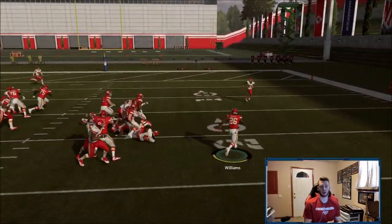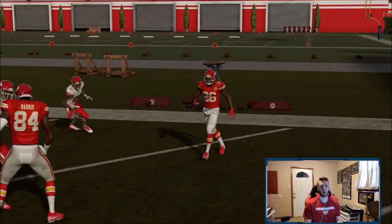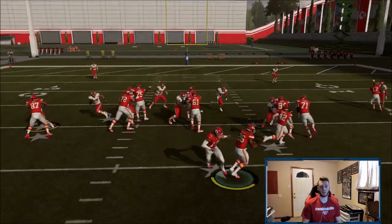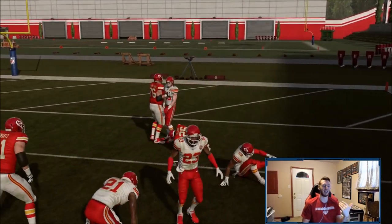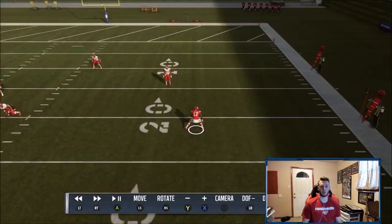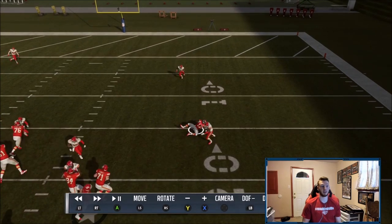It has touchdown potential if they block correctly, but sometimes they don't. I got a touchdown right there — it probably would have been one if someone had been there to click on, but you can see the potential for it to be a huge play. If Sherman blocks the correct way you have a lot of room to work. See right there — Conley is getting absolutely dominated. If you have good receivers like Calvin Johnson, Julio Jones, or Odell Beckham — who's not bad in this game — they won't get dominated like this.